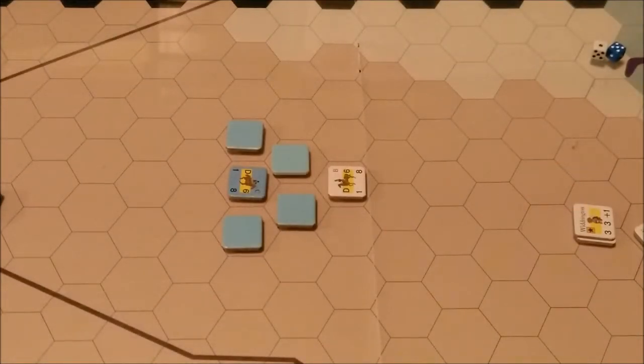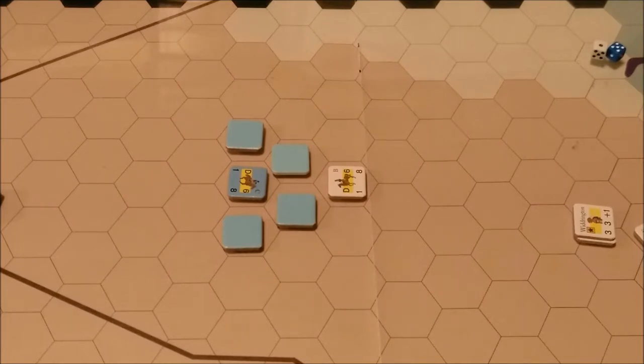Zones of control: combat units exert zones of control; leaders do not. Combat units exert zones of control through their front and flank hex sides; they do not exert a zone of control into their rear hex sides. Routed units do not exert zones of control. Here I've placed blank blue markers to indicate the zone of control of the Parliamentarian horse dragoon unit — they extend into the front two hexes and flank hexes of that unit.